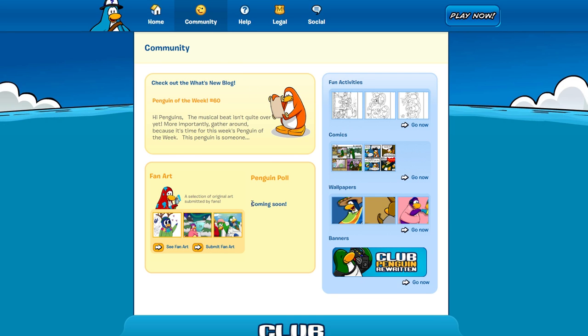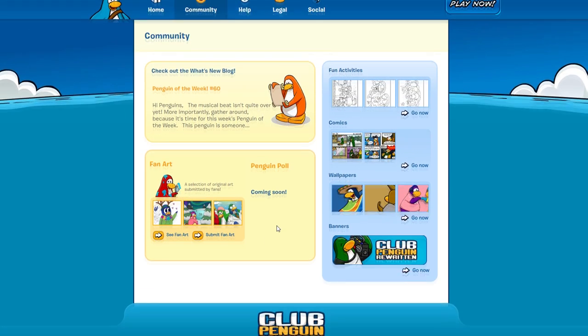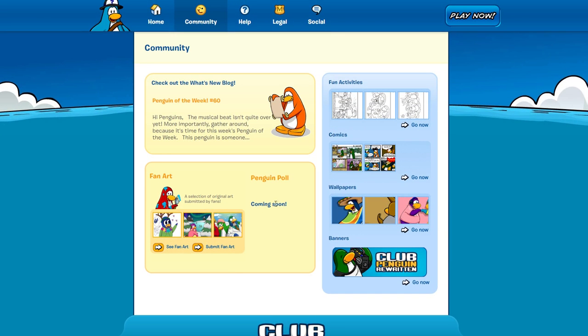Today they introduced a new thing called Penguin Polls — it's not out yet, but I'm guessing what they're going to do is basically introduce a poll and then the community will vote on it to determine what they're going to do next for their parties and activities. Flippy posted a little screenshot of what this will be, and I think that's actually really cool. I'm glad CPR is listening to their community and I think this will be a very cool addition.